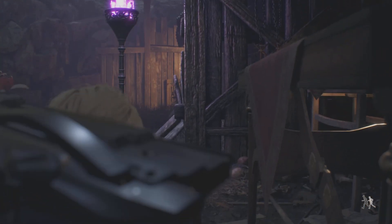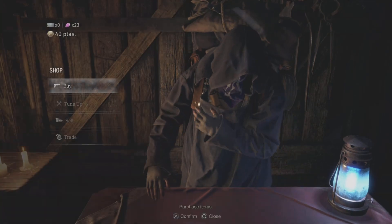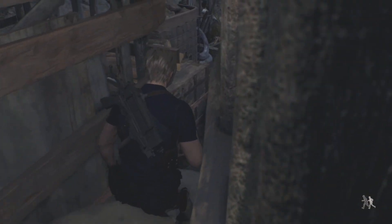Walk right up to the merchant, crouch, and push back towards the wall and against towards the merchant, and just keep talking to him, then close. Talk, and then close. And if you do it right, you'll fall behind the wall here.